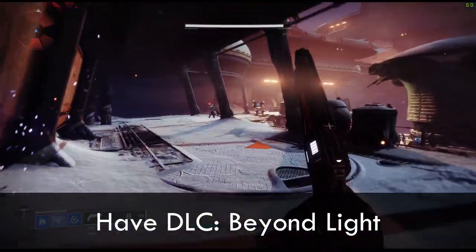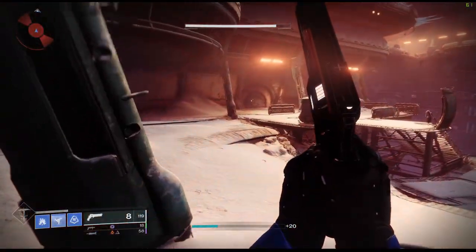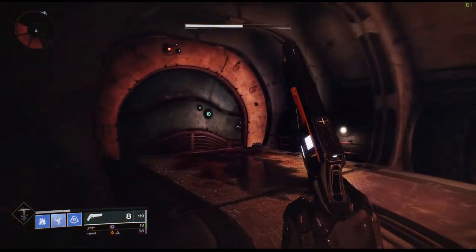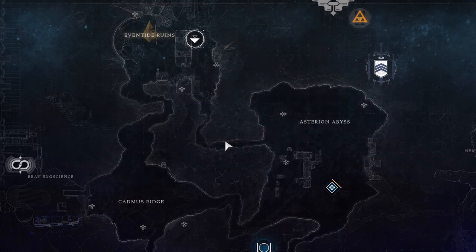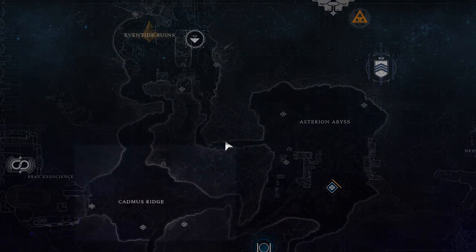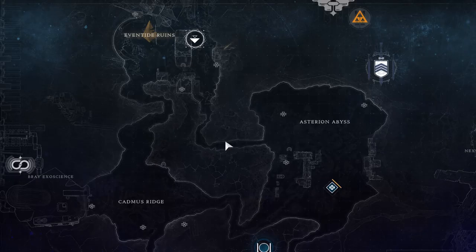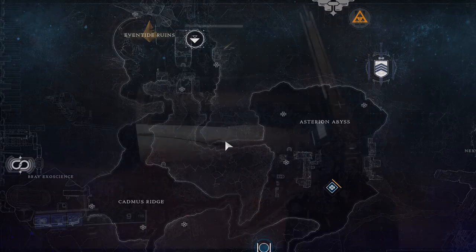Now, let's get into the actual farm. For the beginning, just working your way up to getting a ton of Herealways Pieces an hour, first things first, you're going to want to go to the Cadmus Ridge and then go into the Perdition Lost Sector. Complete the Lost Sector two or three times and get a couple of Herealways Pieces. If you want extra pieces, you can start a patrol and then do the Lost Sector, which gives one or two extra Herealways Pieces — good for the beginning.